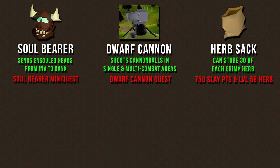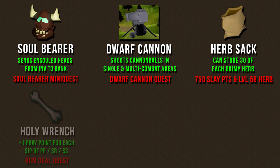The herb sack costs 750 Slayer points in the Slayer shop, but it's an item definitely worth getting if you plan on training Slayer long-term. If you use any of the prayer setups, the Holy Wrench is a great item that helps you save money on restoring prayer points. You get this as a reward for completing the Rum Deal quest, and it restores an extra prayer point for every sip of a prayer potion, super restore potion, or sanfew serum.